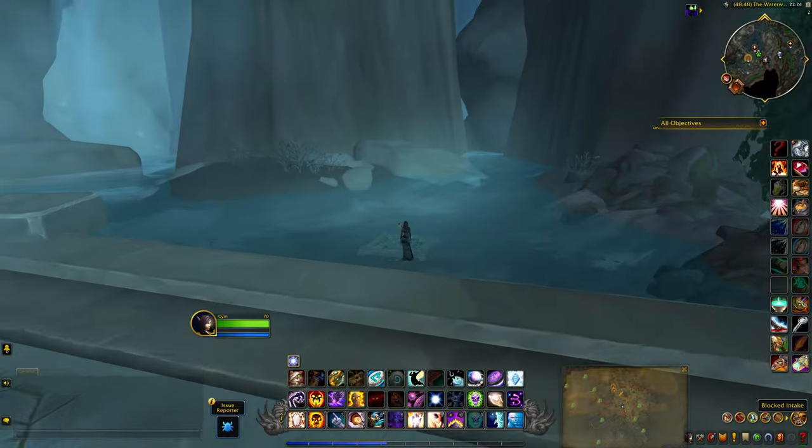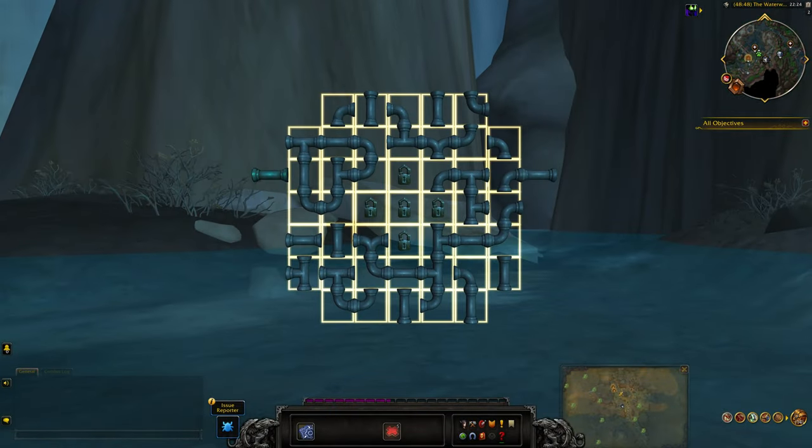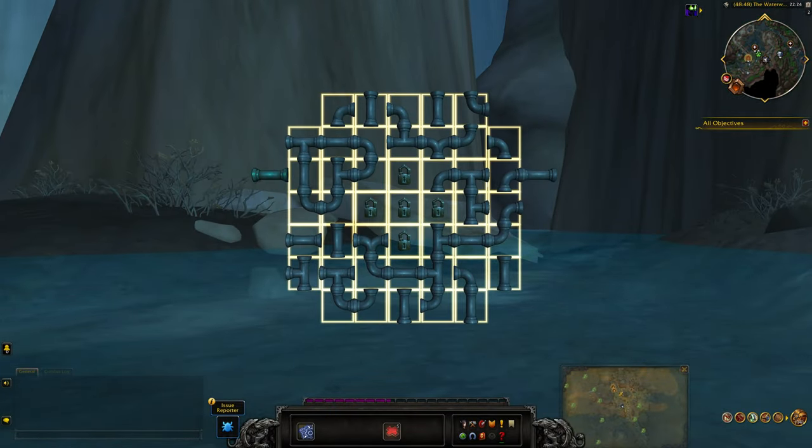Essentially, when you click the grate you have to create an open pipe. You'll see there's one open end on the left hand side and another open end on the right, so you just have to move the tiles around until it creates one complete pipe. As long as you see the whole pipe lit up from the left to the right, you should be good.